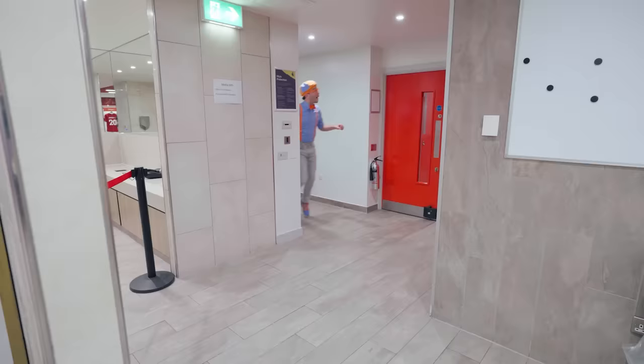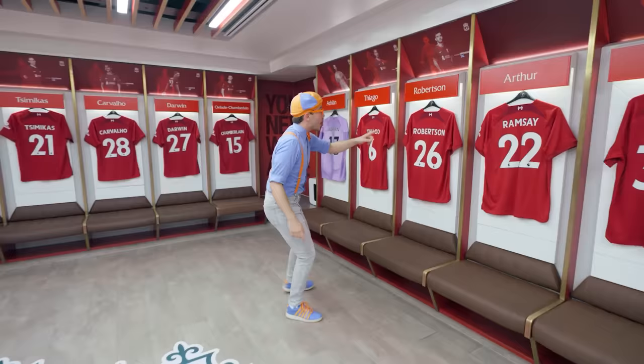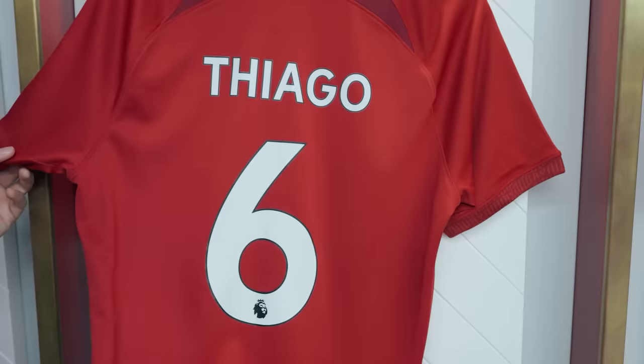Whoa! Check it out — we're inside Liverpool's home dressing room! This is where players get ready for the match! And I bet we can find another clue in here! Whoa, look — all the players have their names right here! These are the home kits — or jerseys! This is what a Liverpool player would wear if they're playing here at Anfield Stadium! It's so cool, I'm seeing it up close!